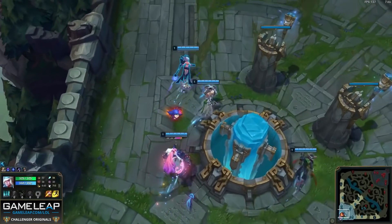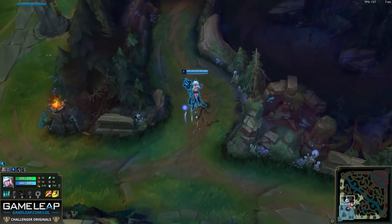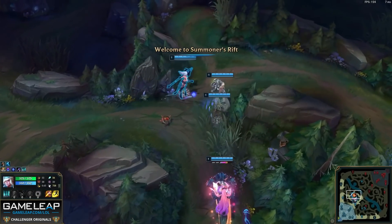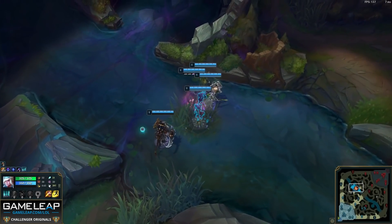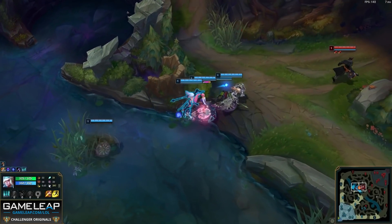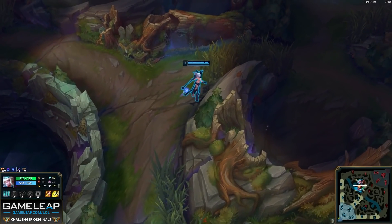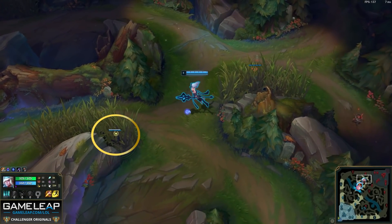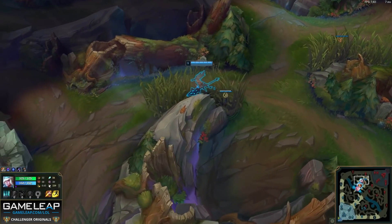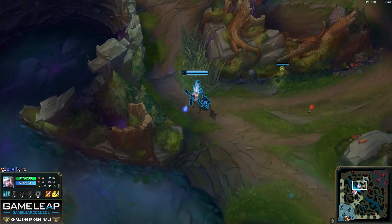Now for the actual gameplay — how on earth does this work? We'll be watching challenger top laner Lurlo. The first thing you do is buy your Spellthief's, one control ward (no health pots needed), and a trinket, then ping your team to invade. Janna's new tornado is pretty unbalanced, so we want to abuse it as early as possible. We invade the enemy red buff regardless of what team you're on, placing a trinket in the red buff brush and a control ward in the brush beyond it. These two wards will end up killing the enemy jungler very soon — they tell us where they start, and because we have Smite, we can cheese them.